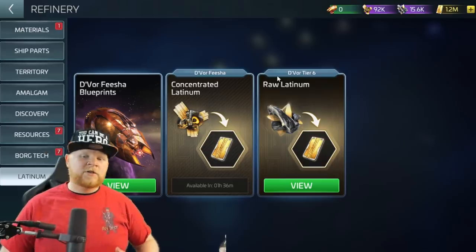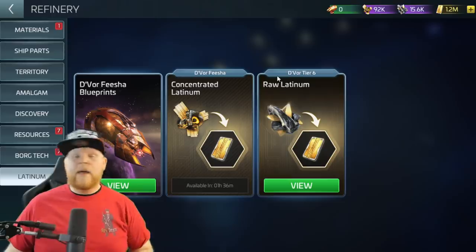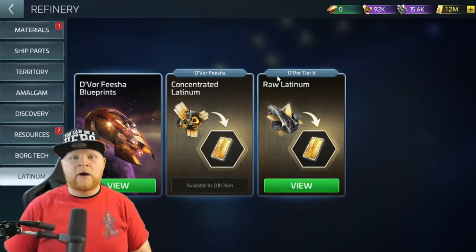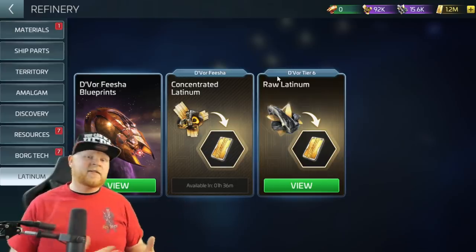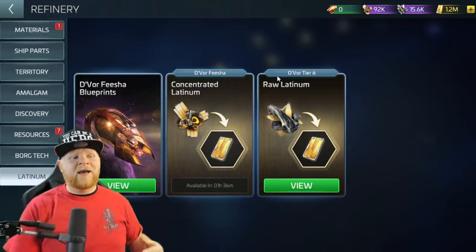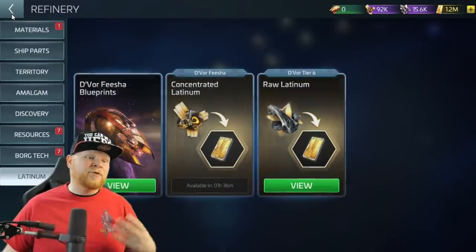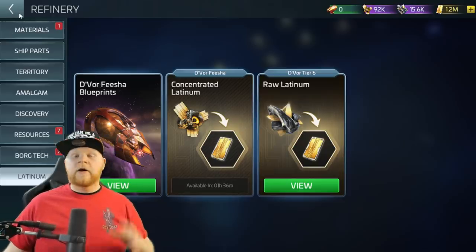Especially as a lower-level player who can't get to the tier 10 Fesha — because you are level locked on the Fesha — this allows you to get a little bit more out of that and maybe mine less. Having one or two days where you mine and stockpile instead of every day is great, especially if you're not going through the process of two Feshas. The procurement of the Fesha is a problem, and the procurement of parts needed is an even worse problem.